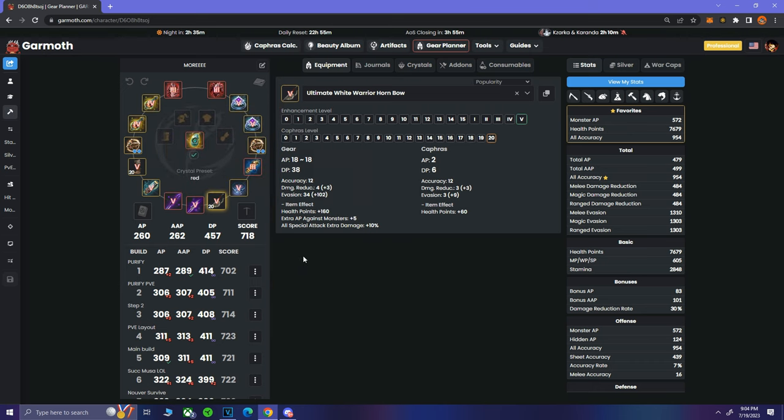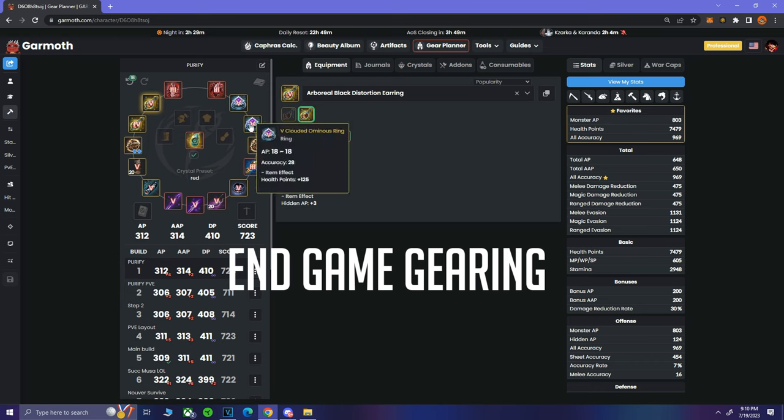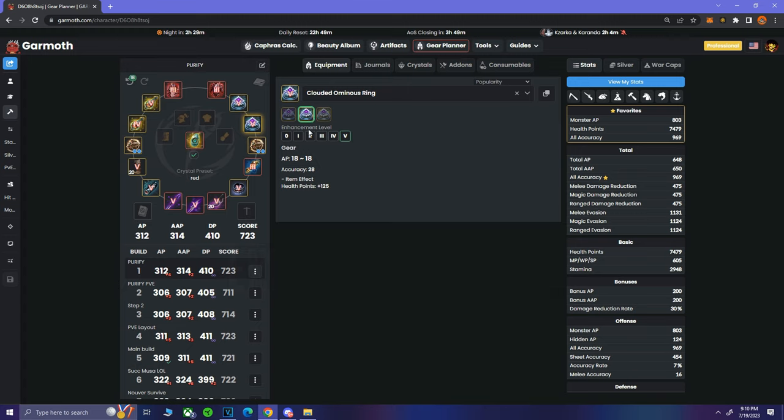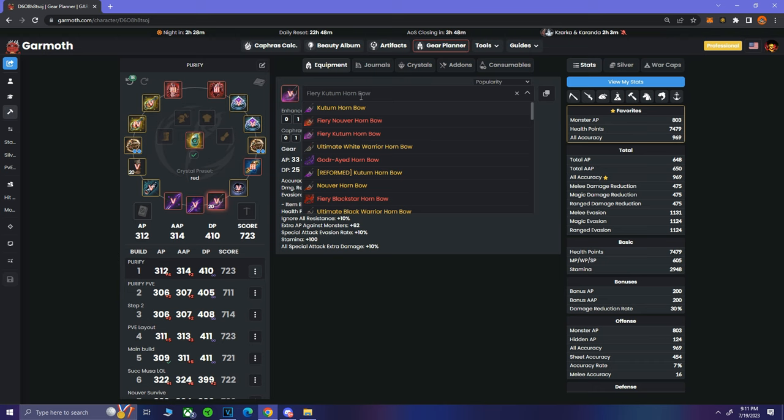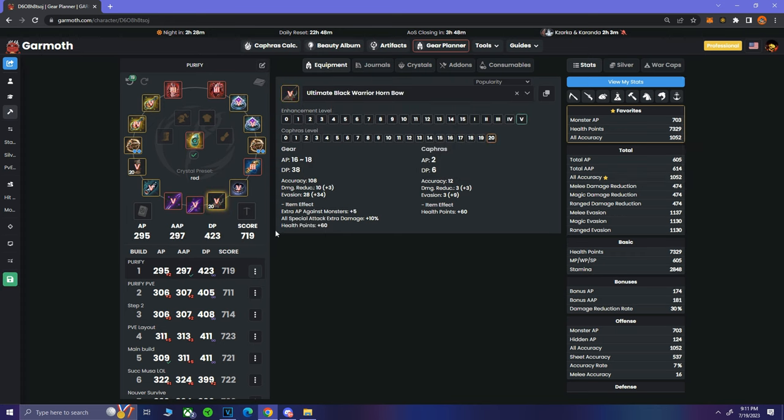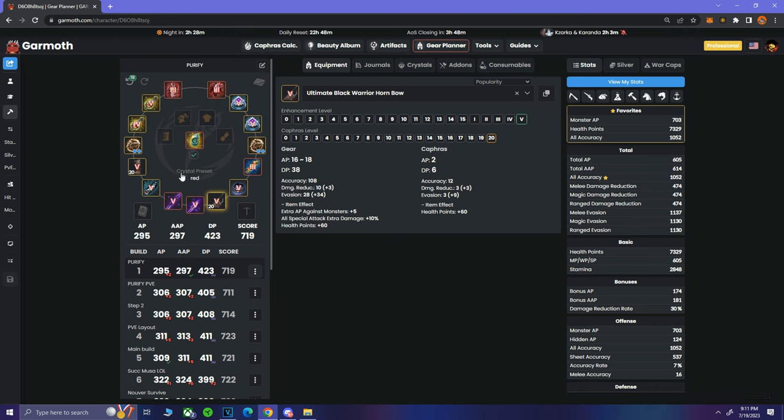A Striker could do the evasion swap far better than Musa, but this illustrates the example. If he's still killing me at 1310 evasion, that's just fighting a more geared player. All the swaps are super cheap: DR offhand, Nuver, evasion offhand, accuracy offhand, centaur belt swap, Sisal necklace swap. For DR classes, get Cadry rings, Ronero's, Narc earrings at TET level at mid game. Then start mixing and matching gear sets to counter people.